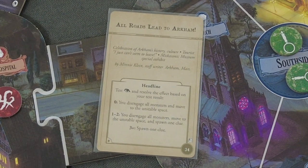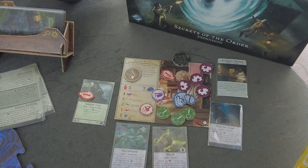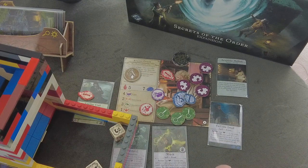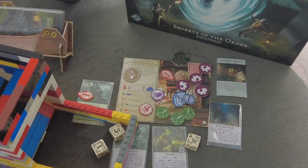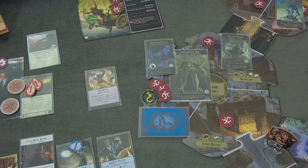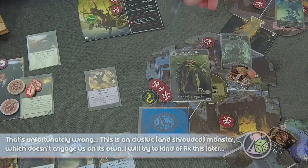Really? We don't want to go there. You disengage all monsters, move to the unstable space, and spawn one clue. Do we have a chance to get three successes? In theory yes, but not very likely. We can still discard focus tokens - maybe we should consider that. But ideally we just roll three sixes. There's one - one is okay. I could still go for clues here, but the zero is really bad. Now we are moving to the unstable space, which is brutal - it's still the own library. We are now engaged with both of these monsters.